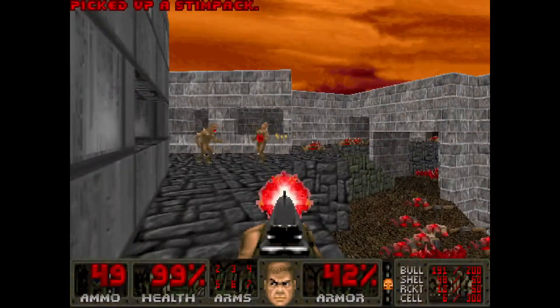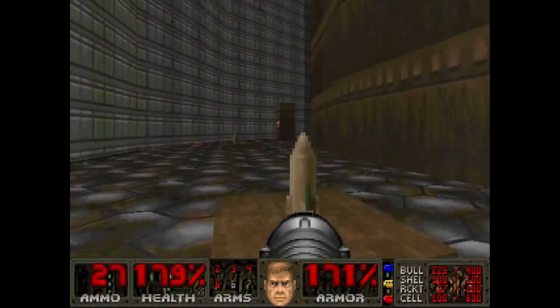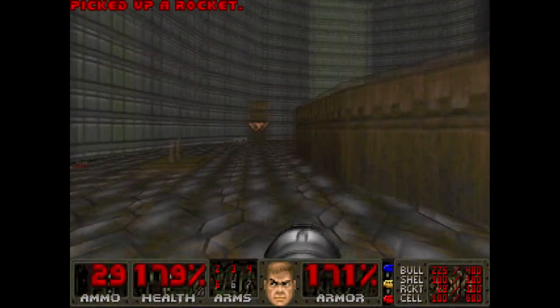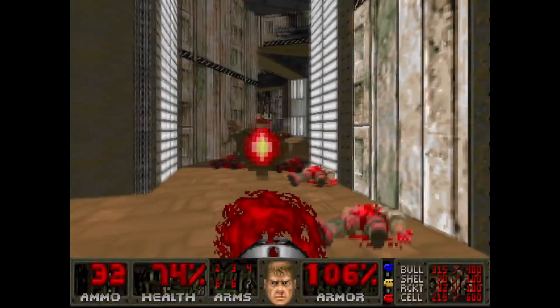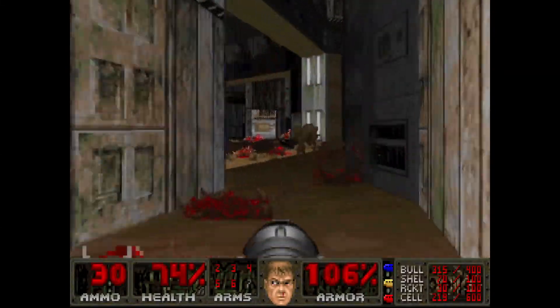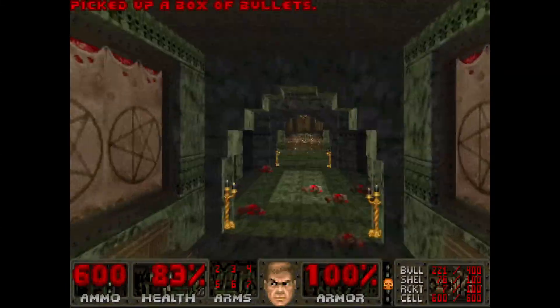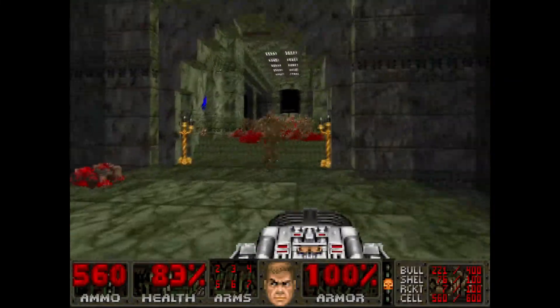No End In Sight is included in the add-ons for the Unity ports of Doom, which can be played on the many consoles that version is available on. However, I haven't seen much discussion about No End In Sight, and after completing the game I was very impressed, and disappointed that there wasn't much content about it. This was designed for Ultimate Doom and follows the episodic structure. There are 4 nine-level episodes with 2 bonus maps, making this a 38-level megawad.